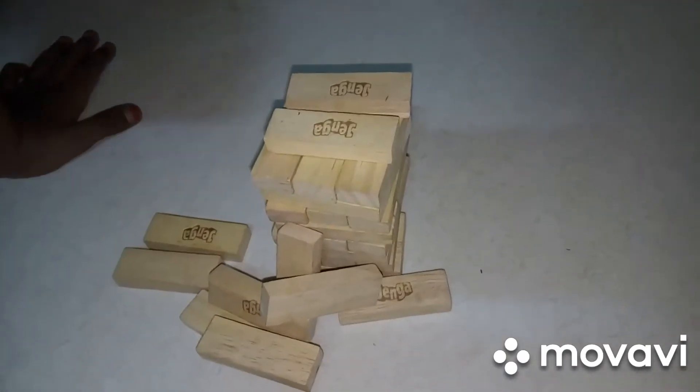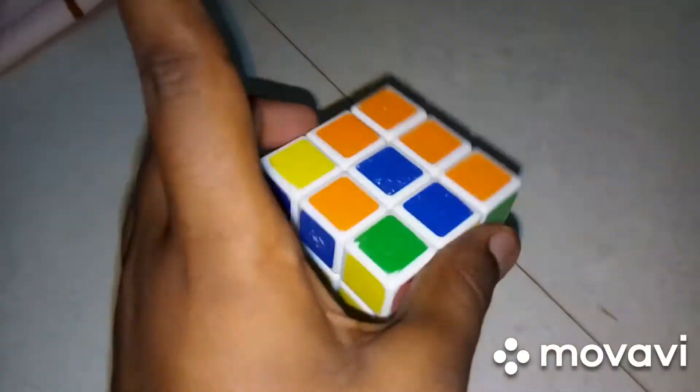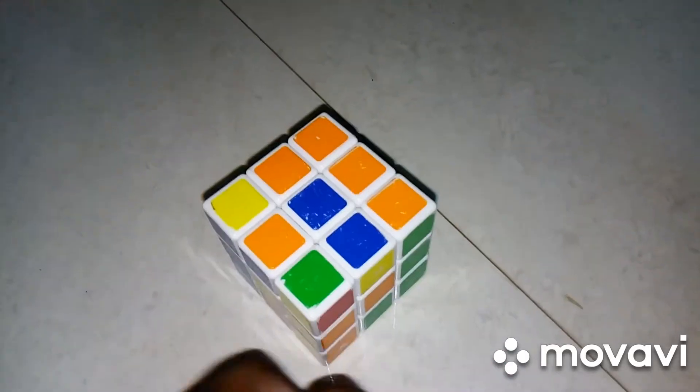The next game is the Rubik's cube. If you have one at home, you can play it. It's a very, very intelligent game. We are also going to post a video about it — see the link in the comment box. Next, we want to bring these three balls here and then the game is over.